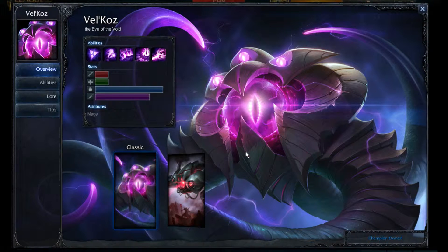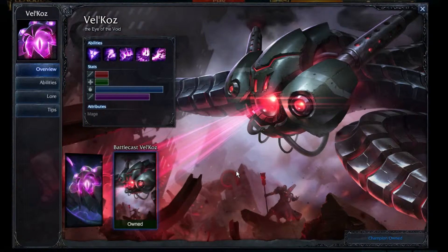First of all, let's look at the skins. This is the original skin, simply Velkas. The secondary skin is Battlecast Velkas, which came out the same day Velkas was released. In the background you can see a little Battlecast Swain or something, and over here you have Battlecast Shogath.